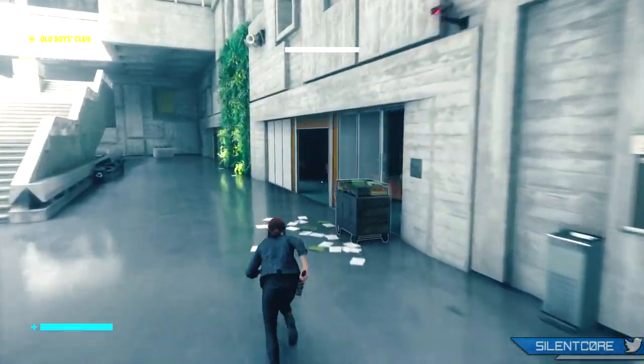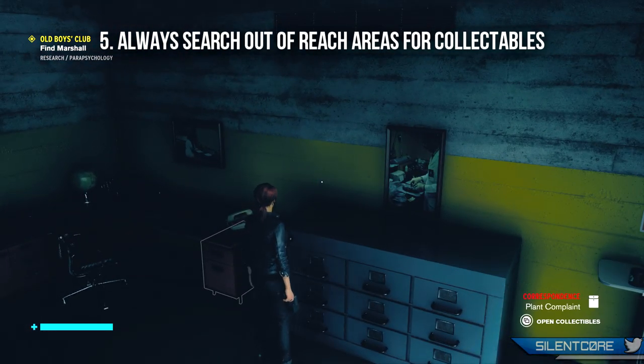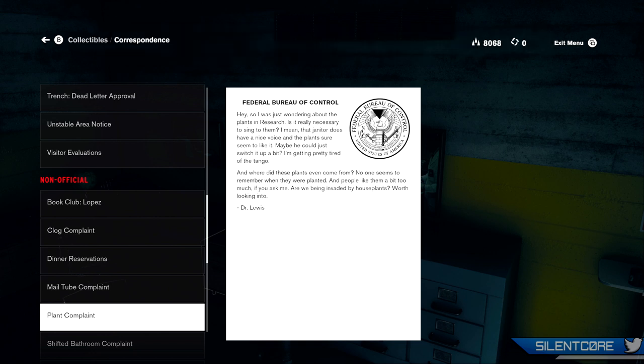Tip number 5 is to not forget about the collectibles. Control is absolutely packed full of collectibles and they're not just for achievement purposes — the collectibles will also give you more lore in the story. They're going to have some random easter eggs in there, and most importantly some of these collectibles will unlock hidden side quests for you to complete.